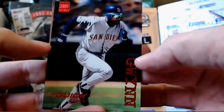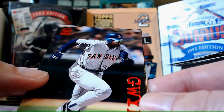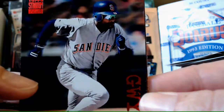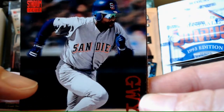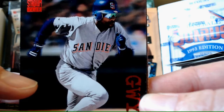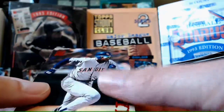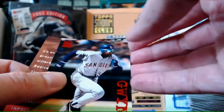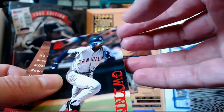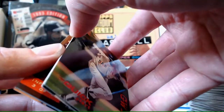Gwynn's got some facial hair going on - look at that, it's like a dark void there. He's got like a goatee or something below his nose - that's not just my camera, it's just like a huge black void. Must be the lighting or something. I don't remember seeing Tony with a goatee thing going on in '94.